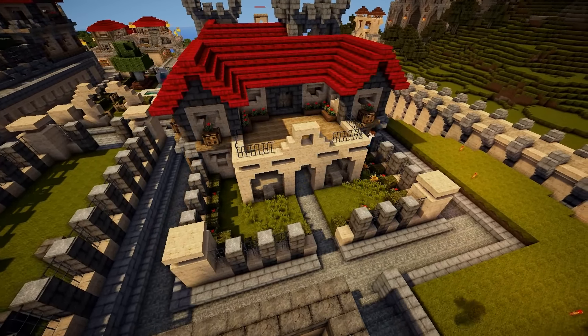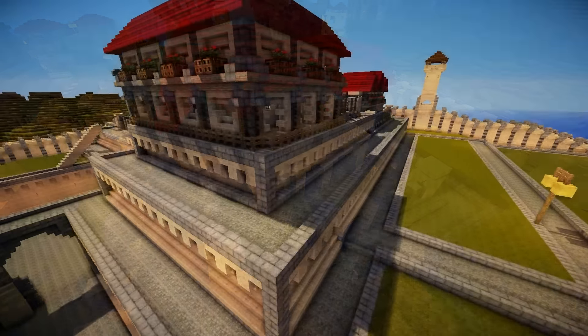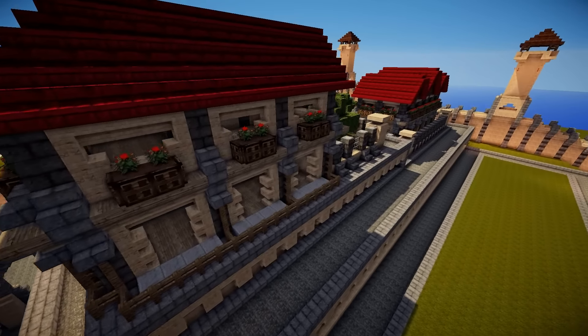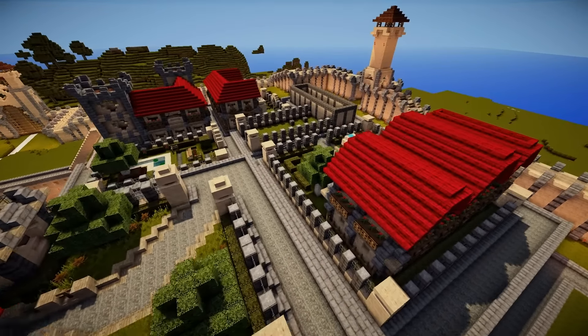And there we go - the detail finished on the balcony, and the second mansion of three is looking pretty good. So there we have it: the mansion on the corner and the other three mansions in the garden.